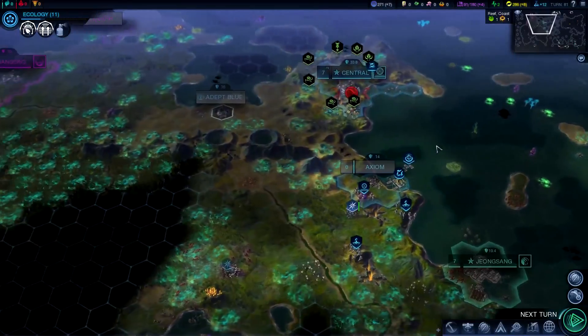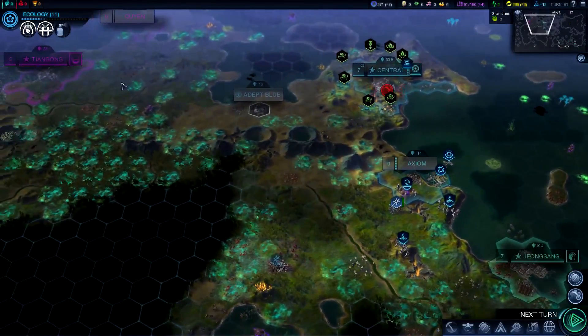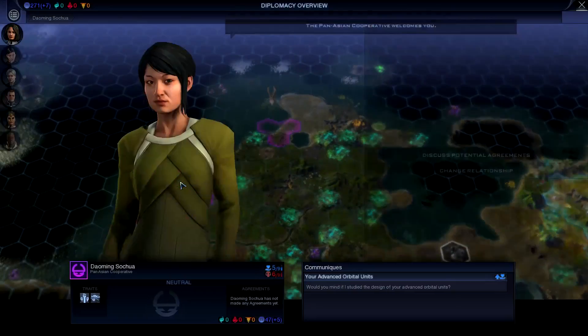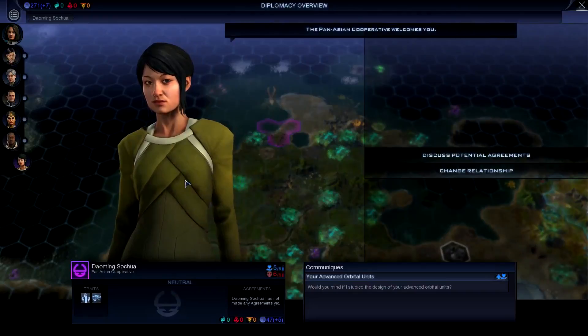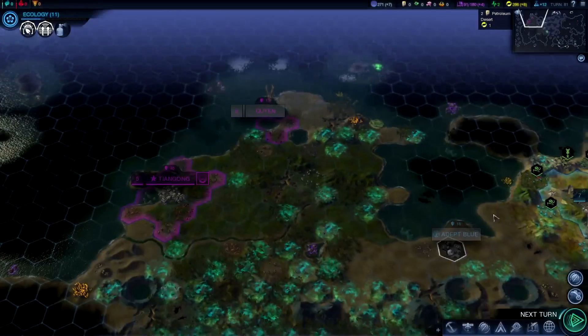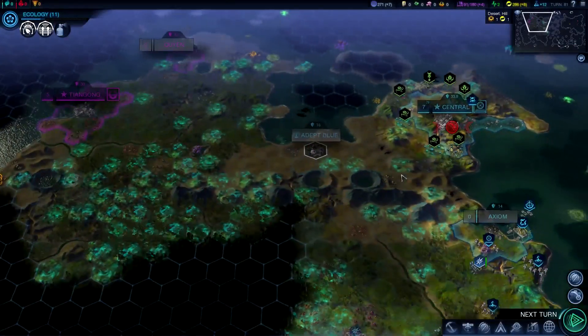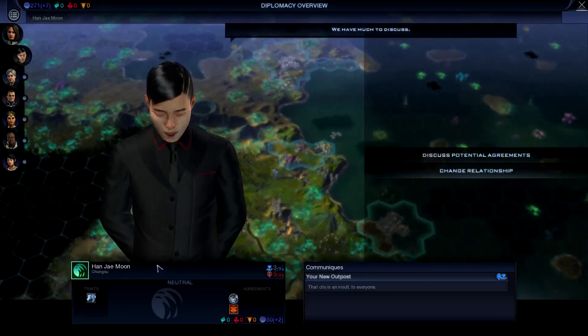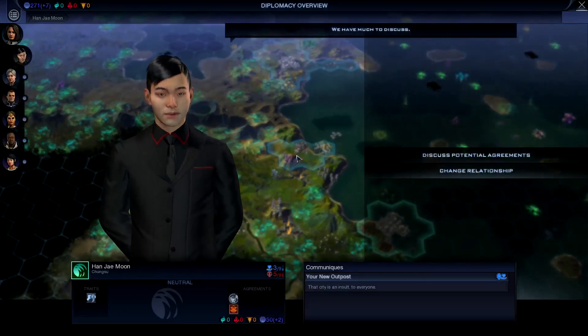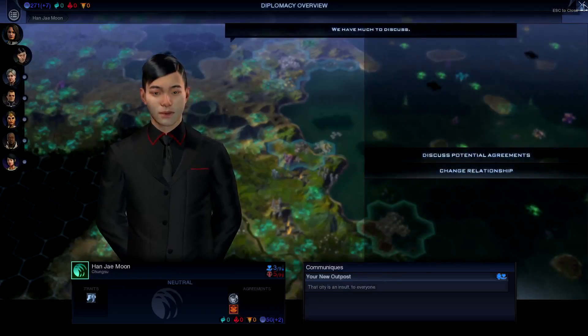What's thrown a little monkey wrench into our plans is a nearby civilization. Looking over here — it's the Pan-Asian Cooperative. They built their city next to us and it looks like they're starting to build a colony, so they're pretty close. This is going to be Chung-Soo. They're not really upset with us, which is surprising.